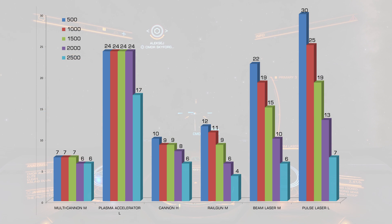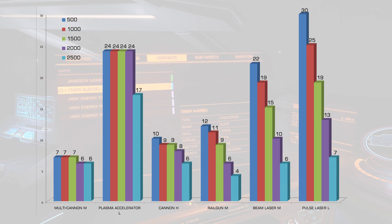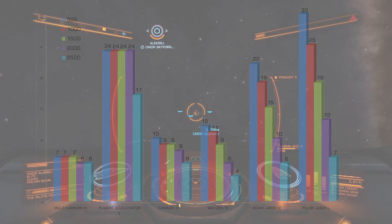So in the end, if you use railguns or lasers you will lose 3 to 4 times your firepower shooting from 2.5km or even further away. At 2km lasers are 2 times weaker, exactly the same as railguns. So railguns and lasers are really only good up to 1.5km. Multi-cannons, cannons, and plasma do not lose that much, so keep that in mind. Over distance, weapons deal less damage — even kinetic weapons. Fly safe, commanders.